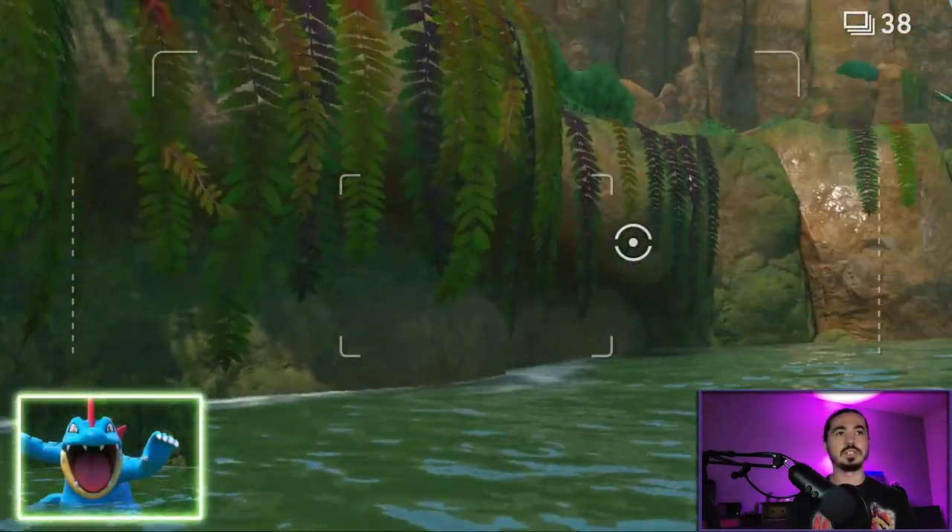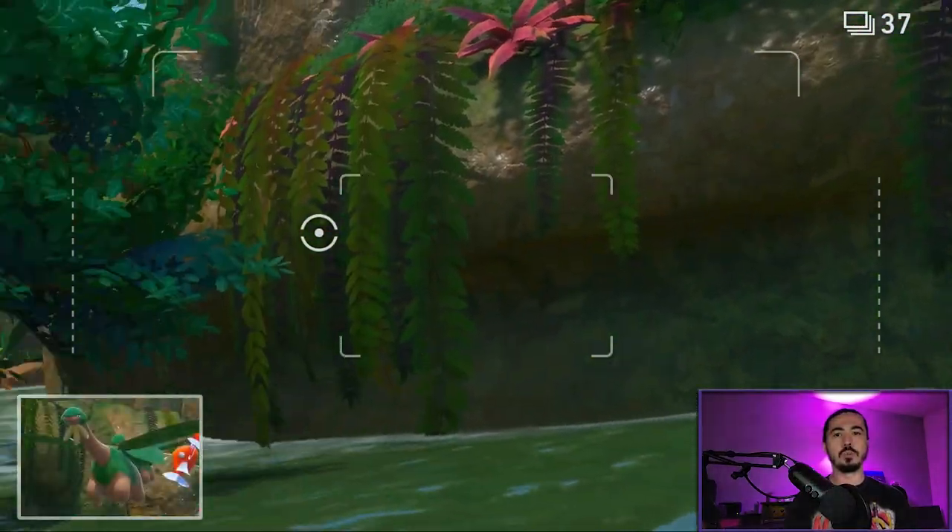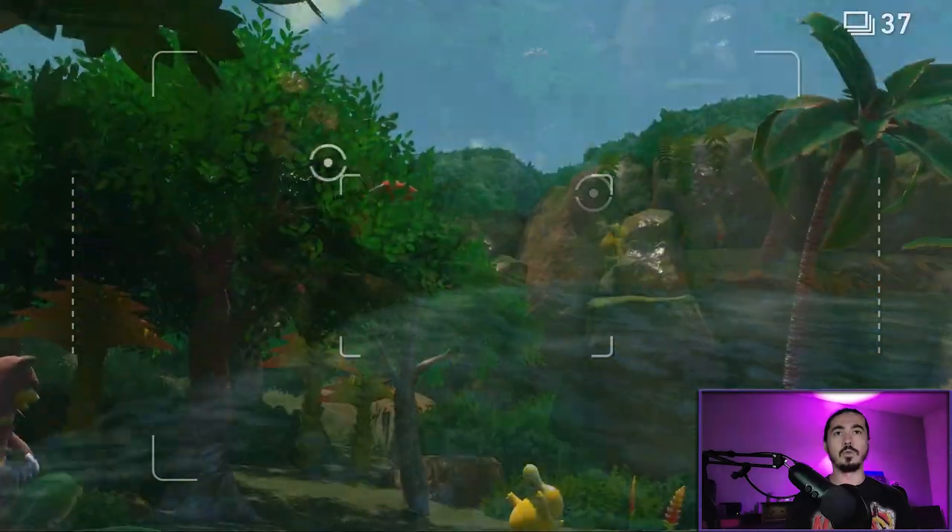Take a picture of Feraligatr, keep Turbo Boosting, and look to your right — Tropius will appear. Take a picture of Tropius with the Magikarps if you can.